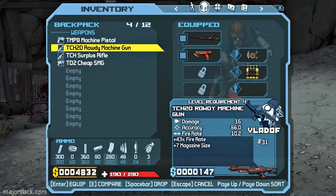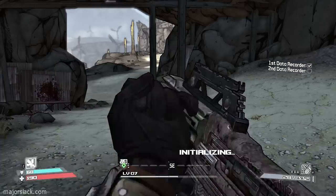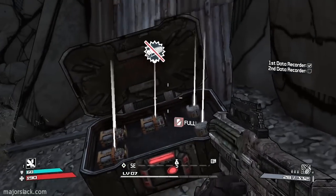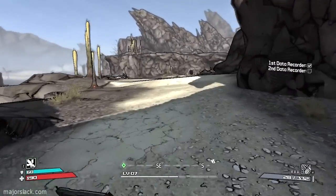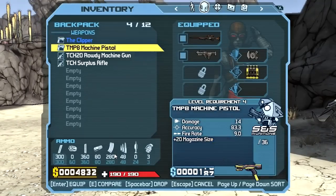So to start off let's go with the cheap SMG just to take care of a few enemies. Here's another ammo box I should have checked beforehand — no repeater ammo in there either. There is some combat rifle ammo in there though, so I actually should use that instead.